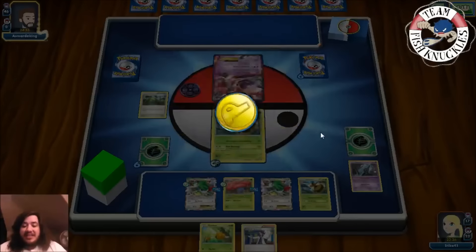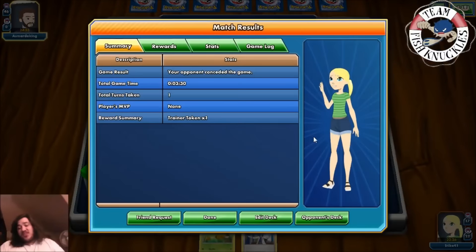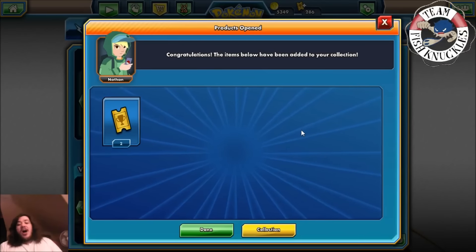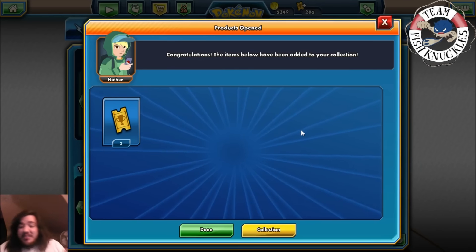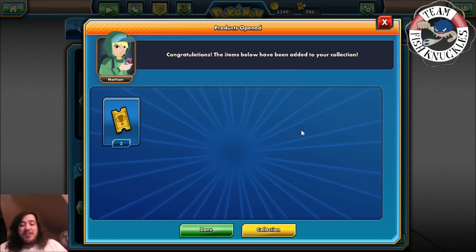That's what usually happens when you get the turn one Vile Plume. We get a mystery prize — let's see what it is: two tournament tickets. We'll see one more game with the deck. It's really not that fun to watch because if you get Vile Plume and Vespa Queen down turn one you pretty much win. If you don't, it's a different story — but we'll see one more game with the deck in a second.